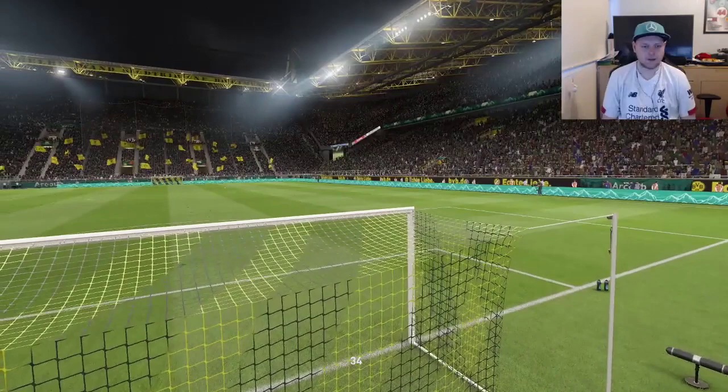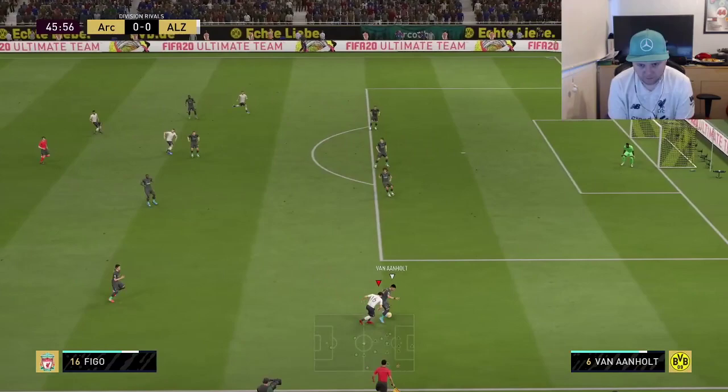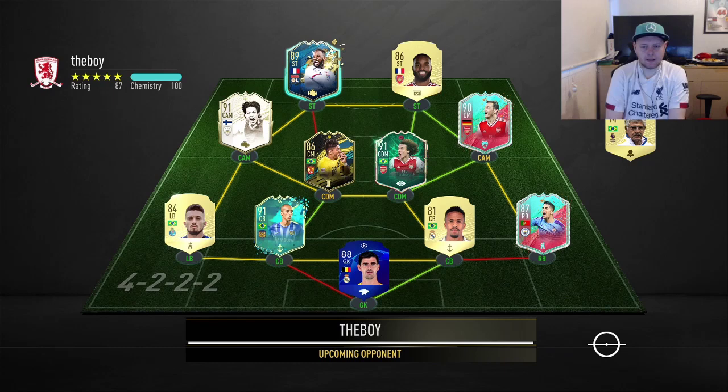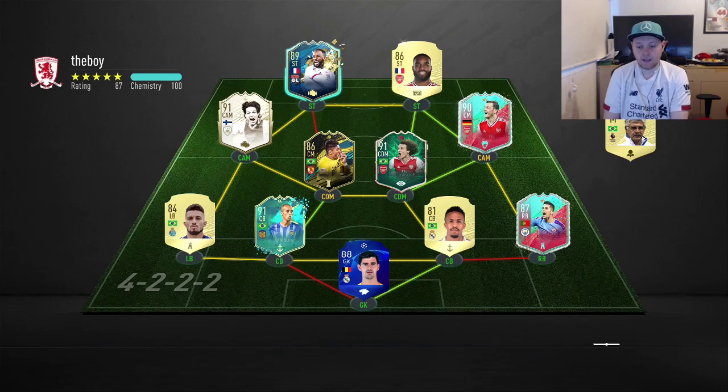That's a ball through to Luis Figo by Kyle Walker. Can Figo come away with it against Van Arnholt? Going into the third game — this guy has Dembele, Ozil, Lacazette, Edmilitao, Courtois, Joe Cancelio, Paulinho, and I think that was Miranda at the back as well. Very good line-up there. Let's see how we fare.